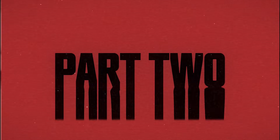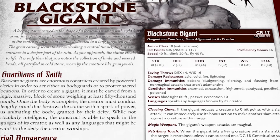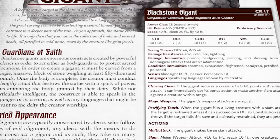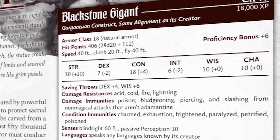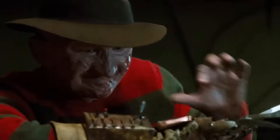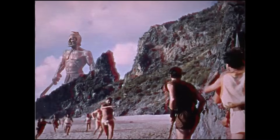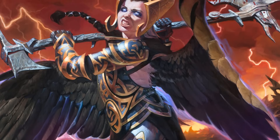I imagine you're probably curious about what exactly this thing is capable of, so let's talk about that. The Blackstone Gigant is one of the most brutally effective yet simple to run creatures I've ever covered. Clocking in at CR 17, this thing is no joke. It has a 30 in strength, which is literally as high as it can be. However, the rest of its stats are pretty mediocre. The gigant is what you'd call a specialist monster, and it specializes in turning people into corpses. Its primary method of dealing death is by using its many claws to tear creatures apart. It can make three slam attacks every round that deal a good chunk of slashing damage, and if it manages to knock a creature to zero hit points, it can then cleave using its bonus action to keep the pain train rolling.